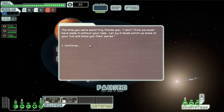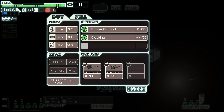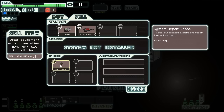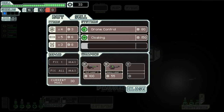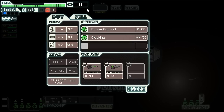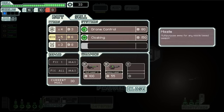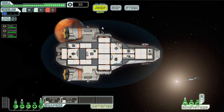The ship we were escorting thanks us: 'I don't think we could have made it without your help — let my friends patch up some of your hull and show you their wares.' A little merchant appears and they repaired the damage we took. We can't really afford anything unfortunately. I could sell the system repair drone I have but I would only get 15 scrap for it, so I think I'll hang on to it. I really wish I had enough to buy a heavy laser mark one, but I don't. So let's just not even dream about it — I don't need any missiles or drones since I don't have a drone system yet.